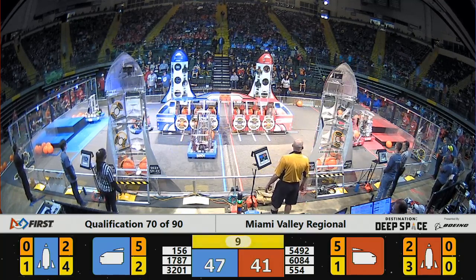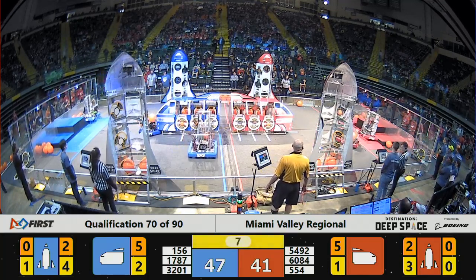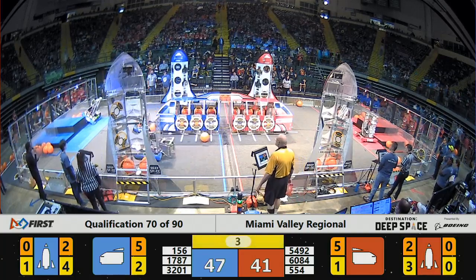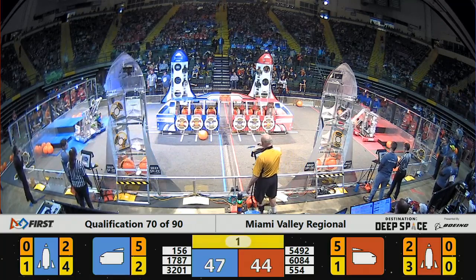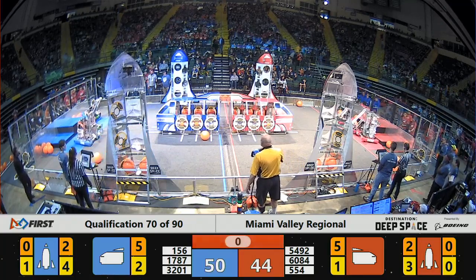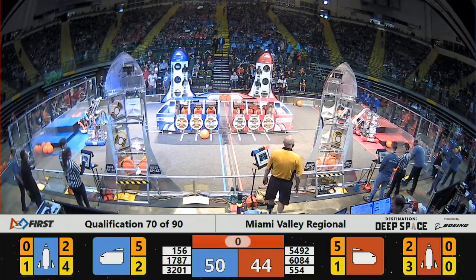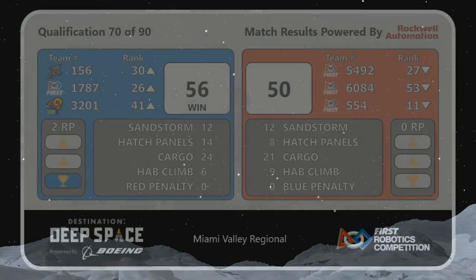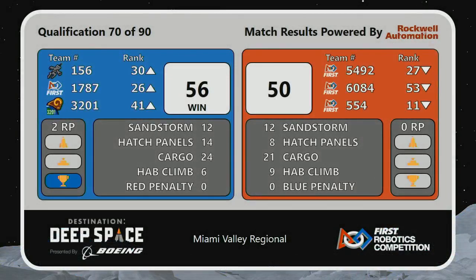156 trying to climb up on level two of the Blue Half. They were nearly there, then they fell back off. Time has expired. Blue Alliance wins this close one with a score of 56 to 50, having scored some 14 hatch panels and 24 cargo pods during that match.